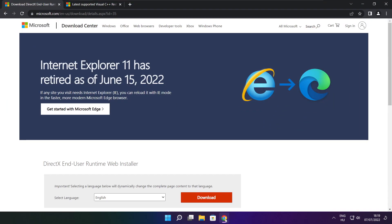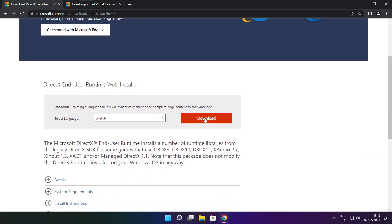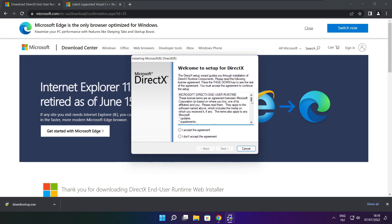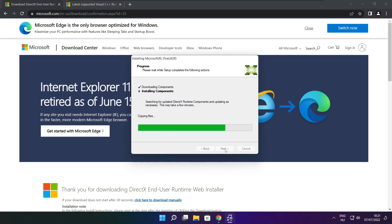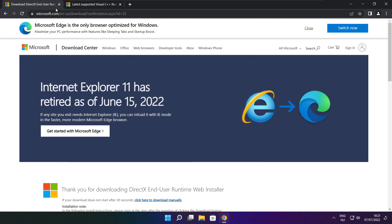Open internet browser. Go to the website — link in the description. Click Download. Install the downloaded file. Click Install. Click I accept the agreement and click Next. Uncheck Install the Bing Bar and click Next. Click Next. Installation complete and click Finish. Close DirectX website.